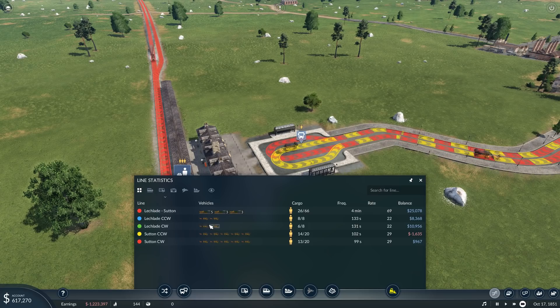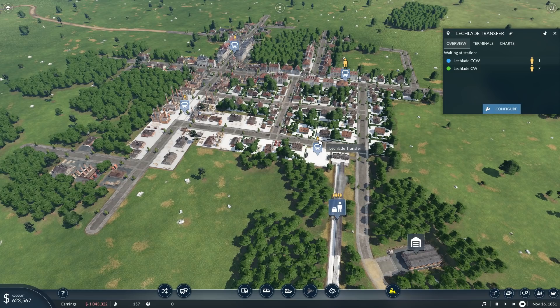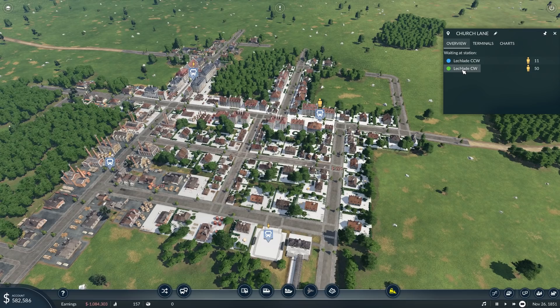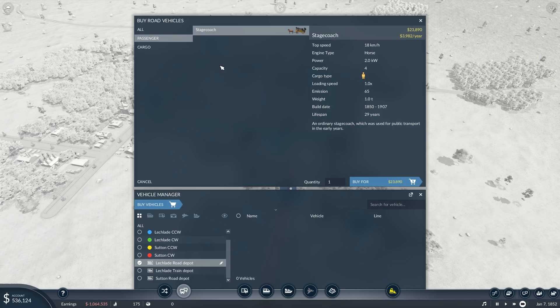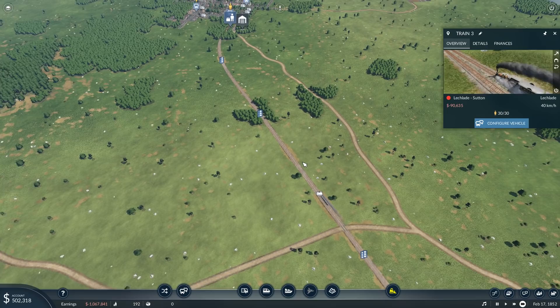I already upgraded the amount of transports over here in Sutton, and you can do the same for Leclade. Sometimes you see the small icon indicating less than 50 passengers — Leclade clockwise is showing 50 passengers who need to go somewhere, and they all want to go to Leclade Transfer, which is the train station. So I'm going to add a couple more stagecoaches to the Leclade lines — a couple more for counterclockwise and a couple more for clockwise. This way I know my trains are going to be even more profitable, because right now they are always bound to be full.